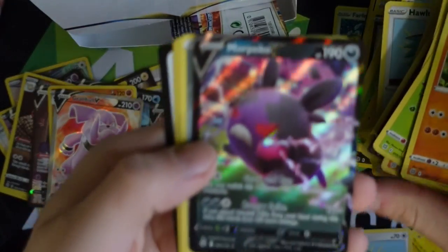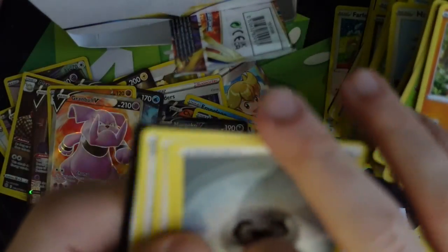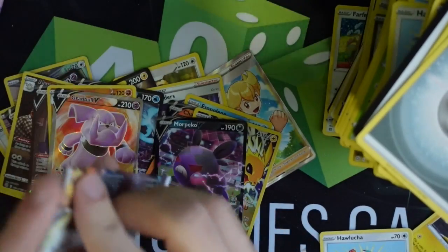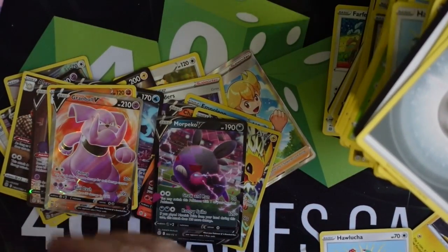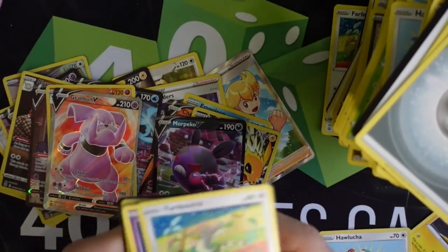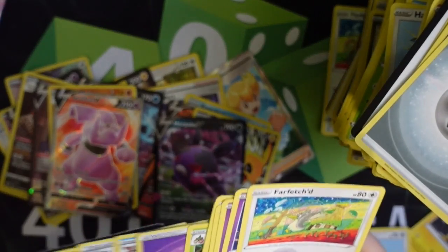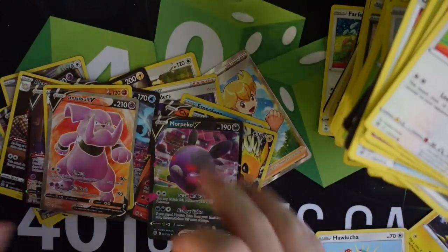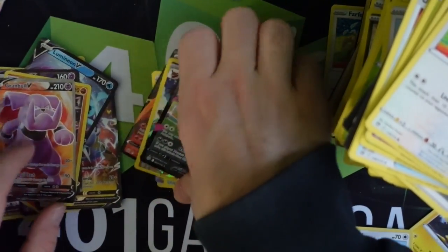More Morpeko V — but it's the evil one, Hangry Mode! Let's go! Last pack. Is it going to contain the alternate art Charizard that everybody is looking for, or are we just going to get nothing? Let's see — Farfetch'd — and that is unfortunate. I mean, I'm fortunate in the sense that we already got like a hundred cool cards and couldn't get the 101st.